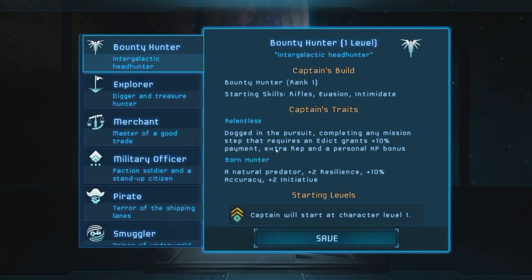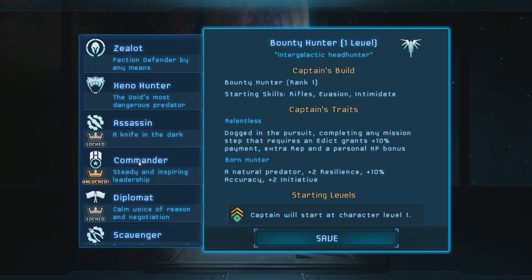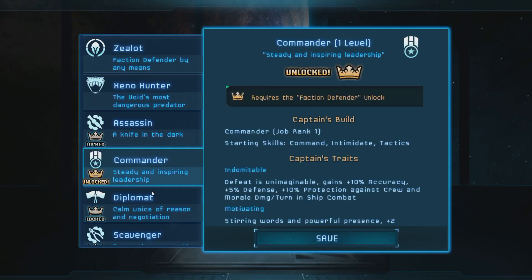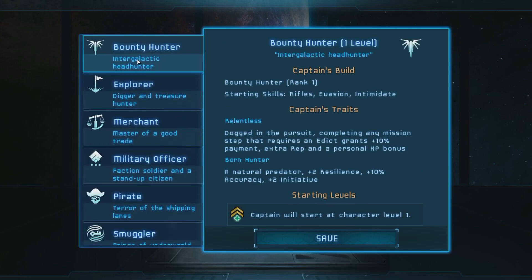For example, I could pick Bounty Hunter with no intention to play Bounty Hunter — I'm picking it for the Relentless and Born Hunter traits. You can cross-class and train your guys. So I can have a level 1 Bounty Hunter and basically start training to be a Commander — a Bounty Hunter Commander. Note that you don't get the class traits when you cross-class change. Whatever you pick them to be at the start is what you get. So if you pick Bounty Hunter for a trait, you're picking them for those traits.